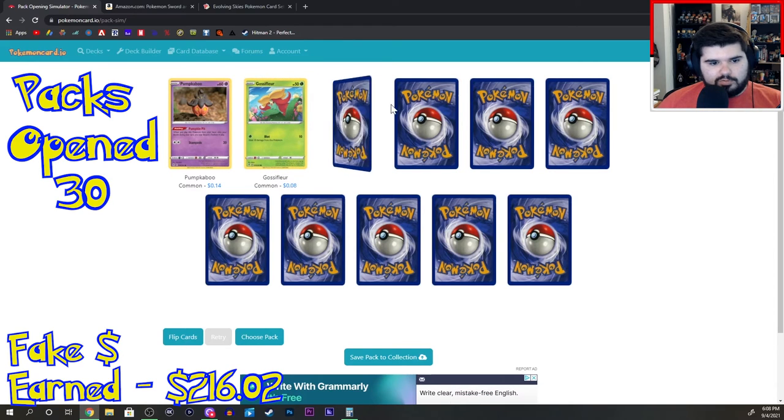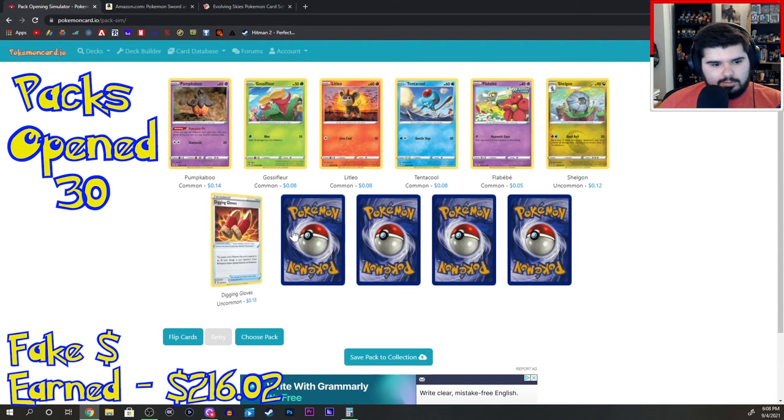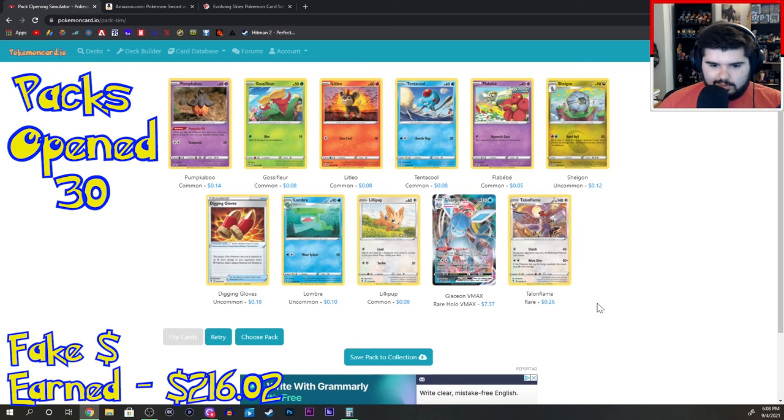Pumpkaboo, Glossopher, Litleo, Tentacool, Flababy, Shogun, Digging Gloves, Lombre, Lillipup. Glaceon VMAX. And Tear and Flame.